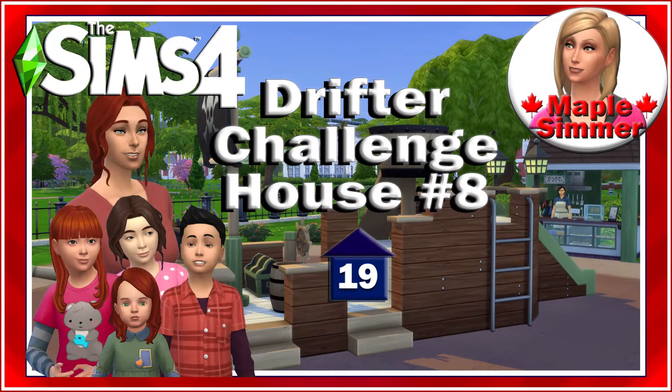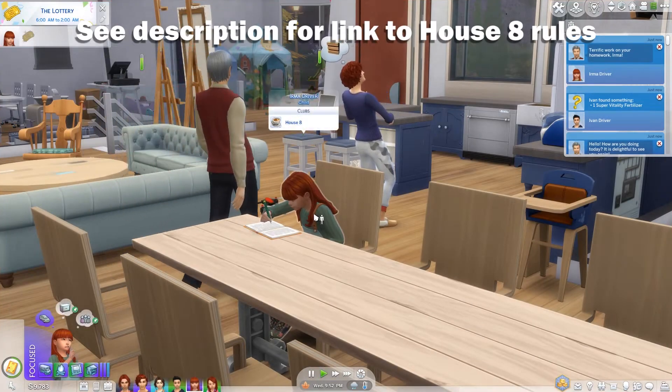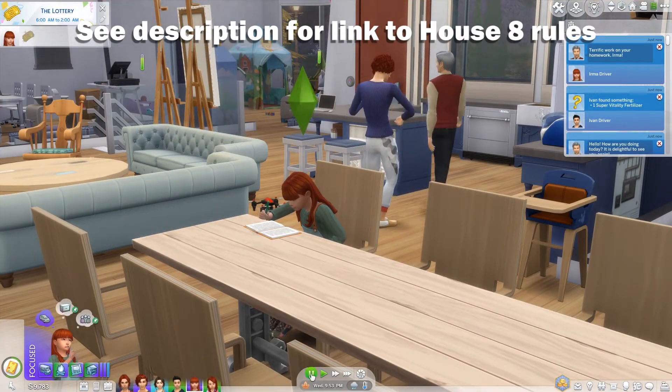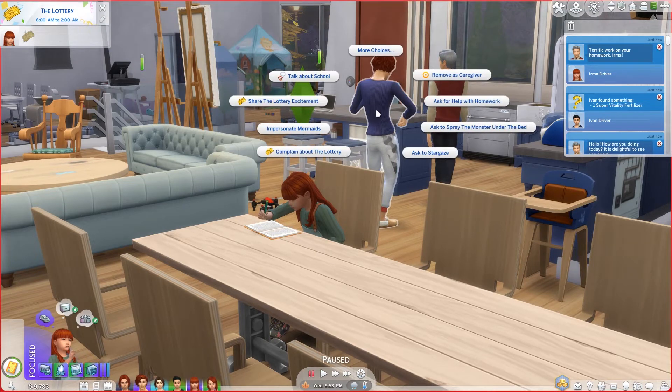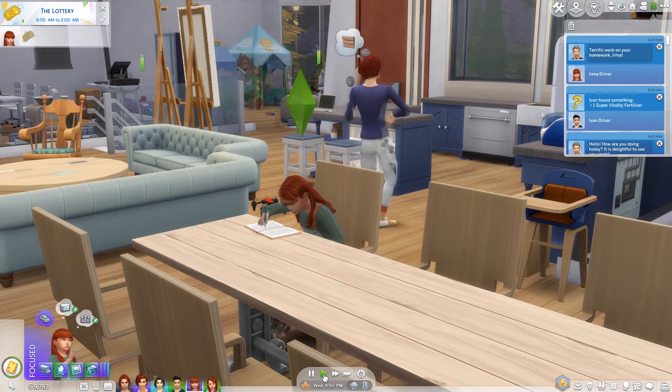Hello, my name is Jennifer and welcome to part 19 of house 8 of the Drifter Challenge. If you are returning, welcome back. We have Irma working on her homework - she was being tutored but the tutor left, so we're going to ask for help with homework, which is what I tried to get her to do in the first place with Levi, but then the nanny came and helped.